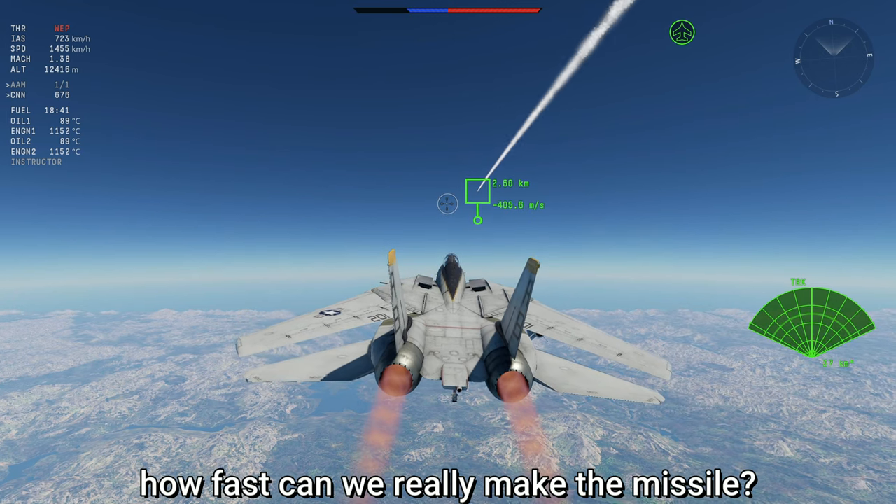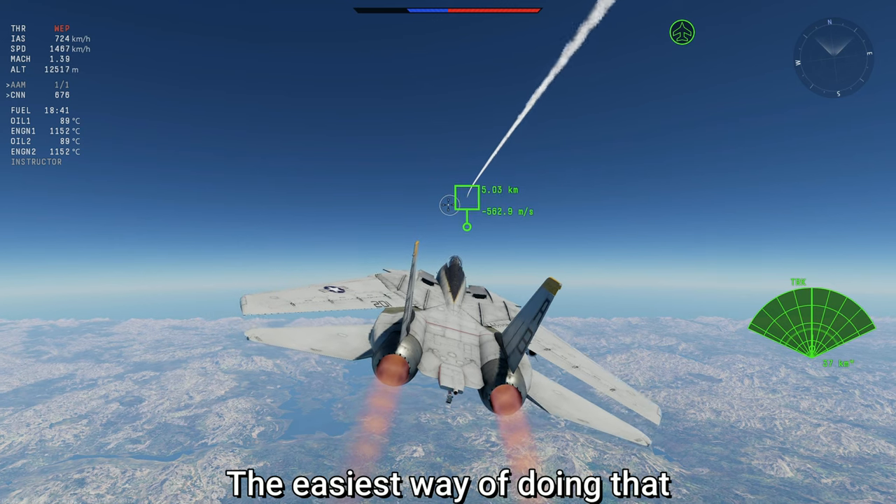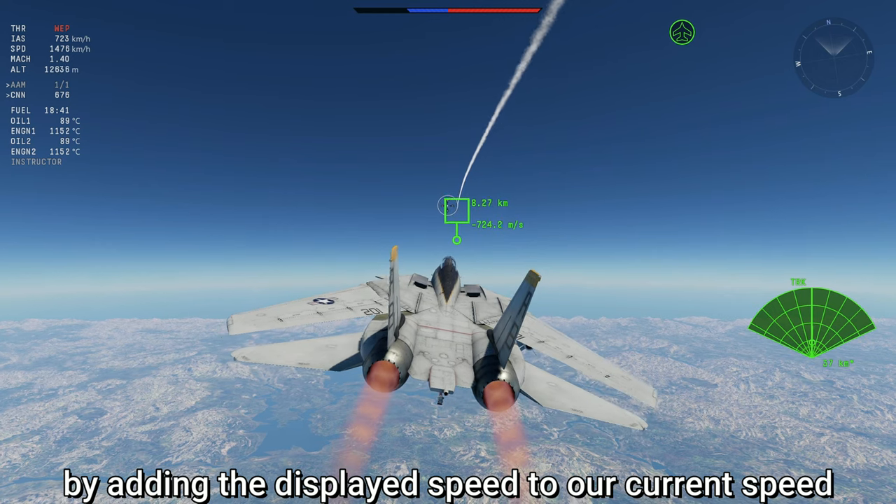But I wanted to know, how fast can we really make the missile? For that, we have to figure out how to measure the missile's speed. The easiest way of doing that is to lock the missile with our own radar and determine its ground speed by adding the displayed speed to our current speed.